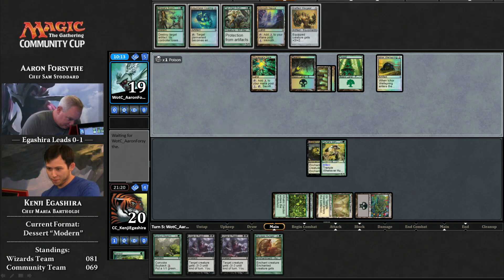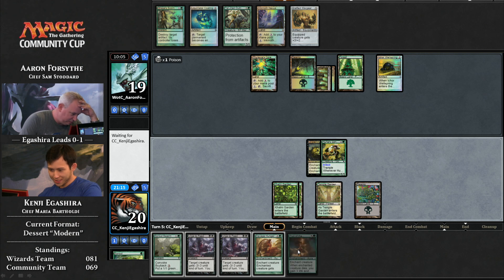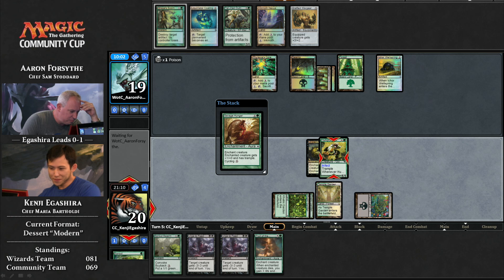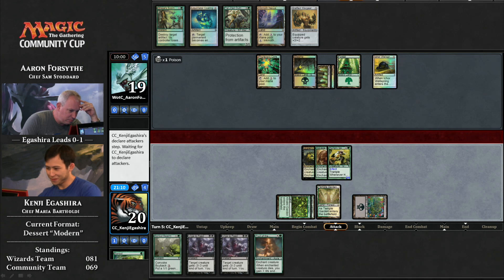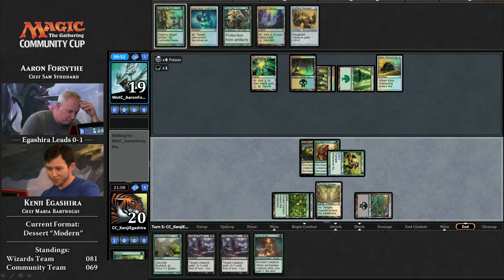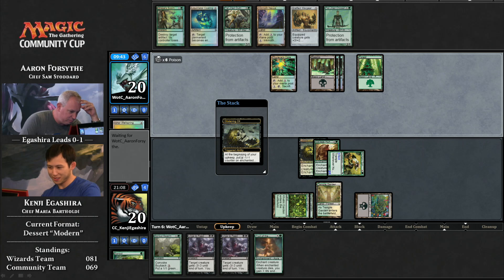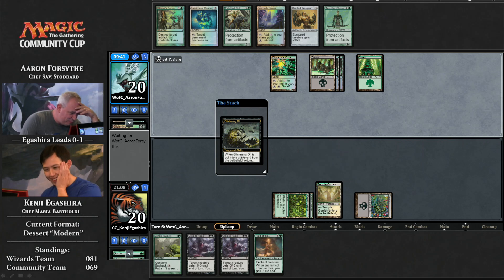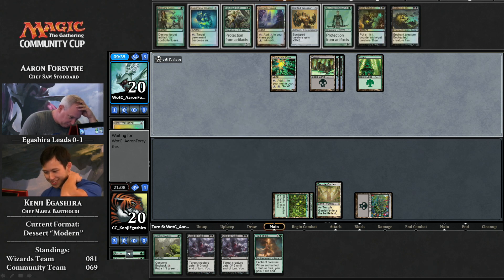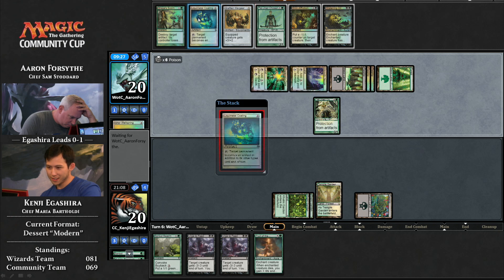Somebody in chat just said, somebody tell Aaron Forsythe his salad dressing sucks. All that glistening oil being drizzled on the Sprouts from Kenji. He brought the oil, but the chat's bringing the vinegar — and they're not mixed together. So he's decided to spend his Savage Hunger, get the bonus from the Spriggan when it attacks, and just one-time him — that's a lot of poison. He's like, I'm going to get you to seven poison, try to kill you with your own poison counters. I could have sworn Savage Hunger gave plus three. He's just going to lose the Savage Hunger now. What is going on? I wonder if they gave themselves some rules or something, because why would Kenji do that — he just threw away Savage Hunger for like one damage.